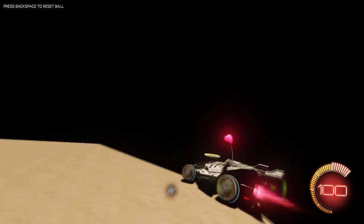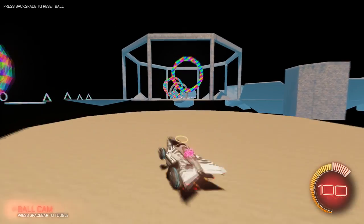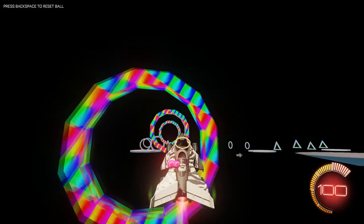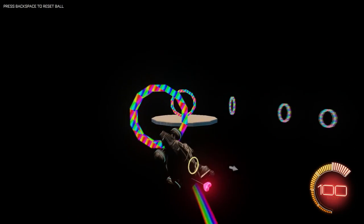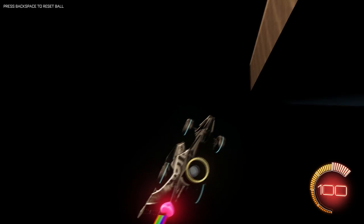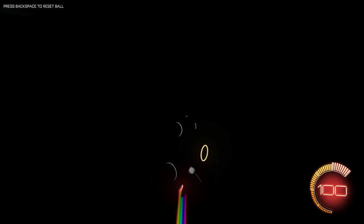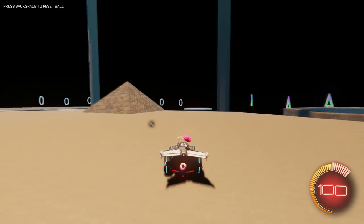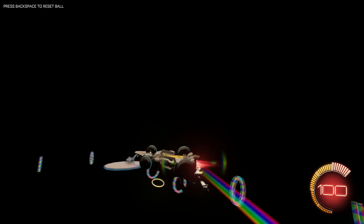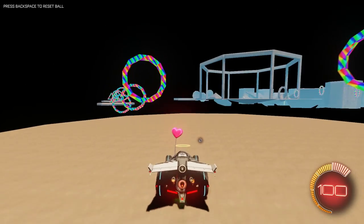Honestly, one of the best parts of these custom maps is going to be the training potential — these ring things are probably pretty good for training. Imagine having to aerial dribble through there. There have been a couple really good map ideas posted in the subreddit, and once we get goals working, map makers have started working on that. There's an idea where you get two points if you score in a small hoop, with normal goals and then three small precision goals at the top worth different point values — that's a pretty cool idea.